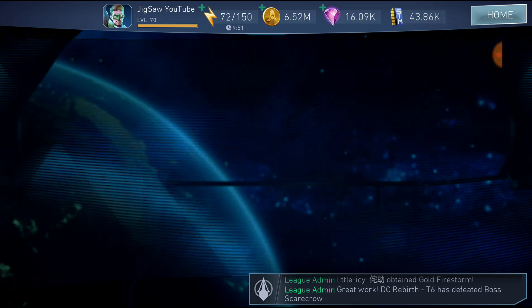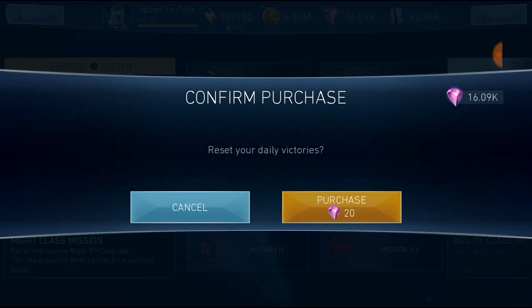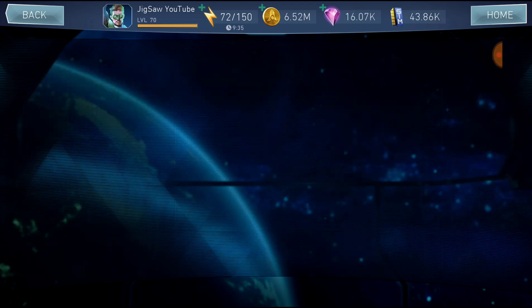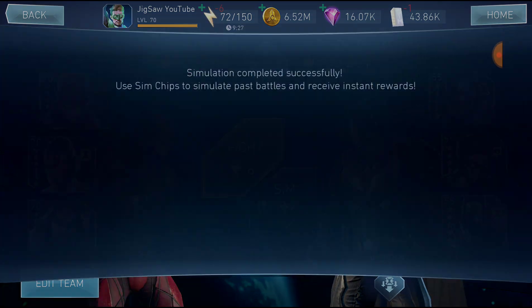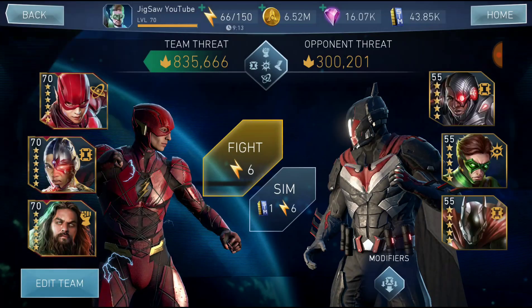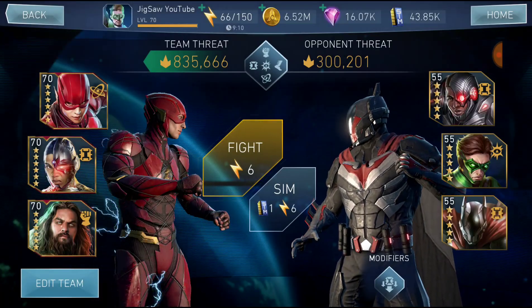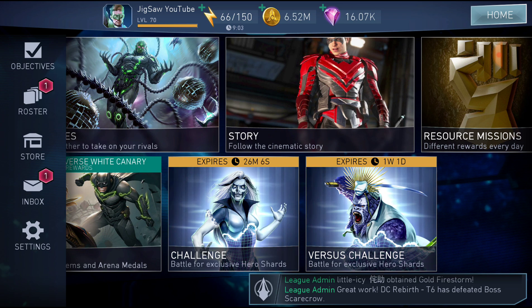Then, resource missions. Those will change every day and you need to do them if you want to level up your heroes fast. Those missions will give you XP capsules for a specific hero class. Also, once a week the daily missions will be for coins, so you'll be able to farm a huge amount of coins by doing resource missions.